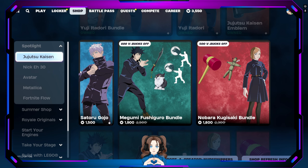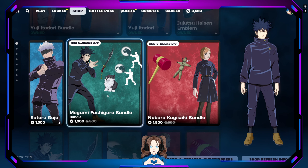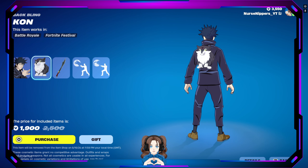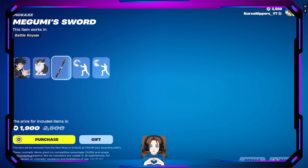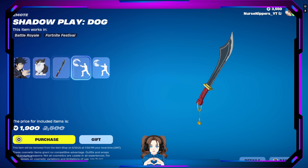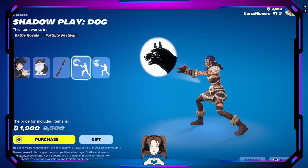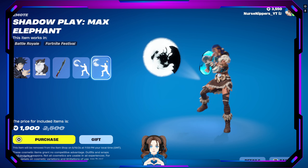We also have the Megumi Fushiguro bundle — super cute. Look at this Khan back bling, it's so cute. The Megumi sword pickaxe. We've got the Shadowplay dog and the Shadowplay Max elephant.